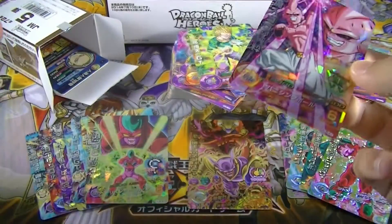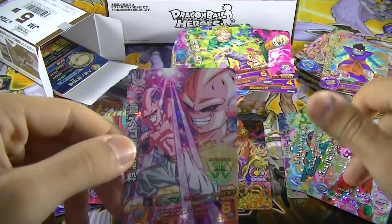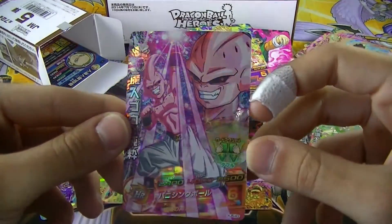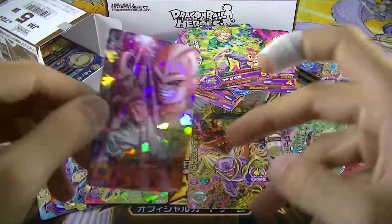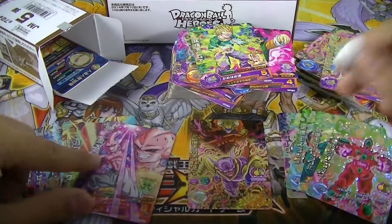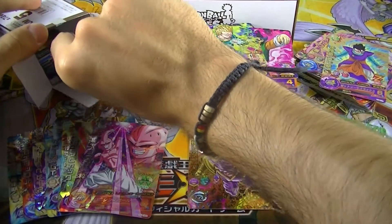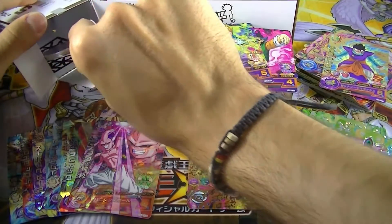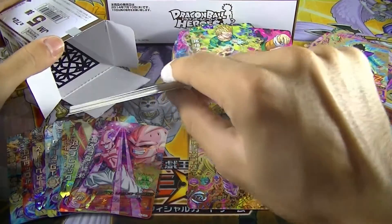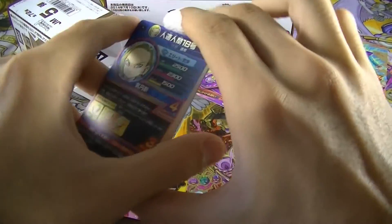So there we go, I think we got everything out of this box. Eight Supers, four CPs and one Ultra. Wow, pretty neat. Ultra Rares are super hard to get — I mean, one per box. Isn't that a little bit crazy? For the remaining cards I just go through them quickly.